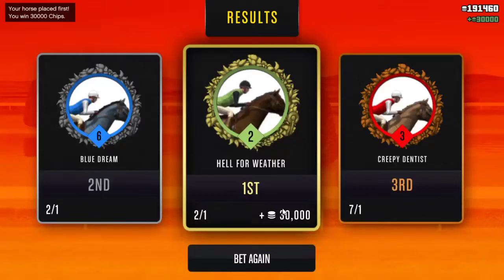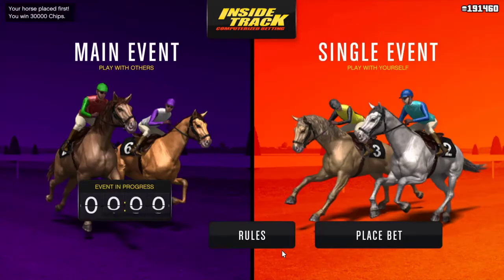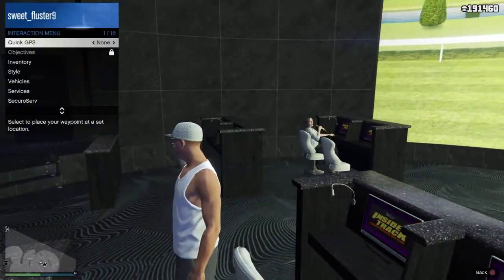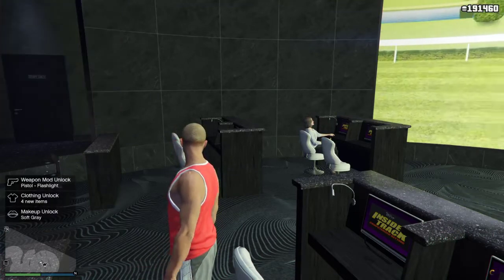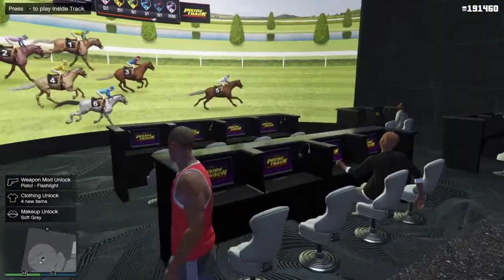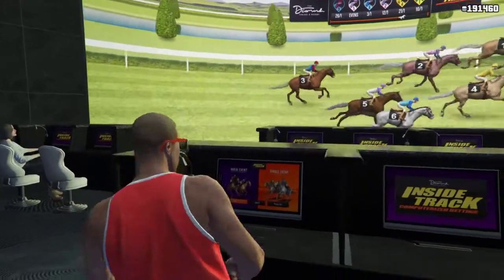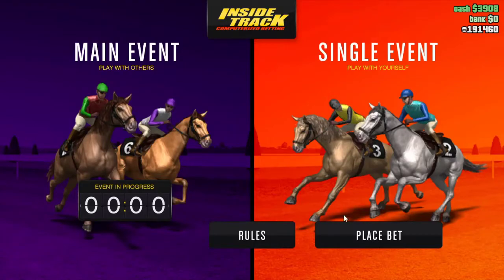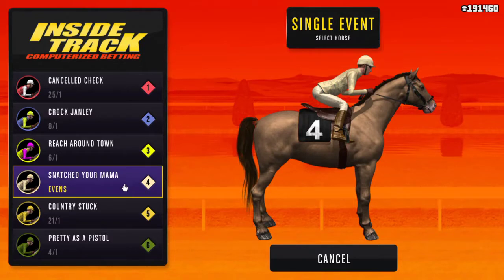I won that time — I just won $30,000. So what you're going to do now is don't bet again. Just get up, change your outfit, wait for the orange circle, wait for it to save, and then sit back down. You need to bet on the evens horses — that's going to be your best bet.